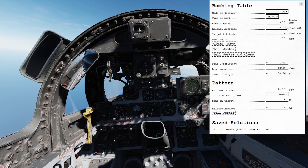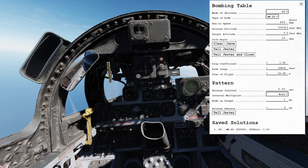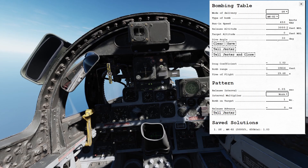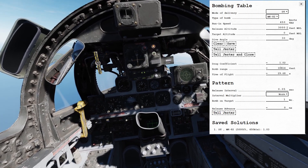Enter your desired running speed of 450 knots, your desired release altitude of 3000 feet, your target altitude — in this case since it's a coastal target, 0 feet — and your desired dive angle of 30 degrees. That will give us a drag coefficient of 1.02.